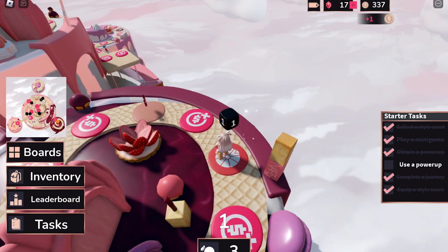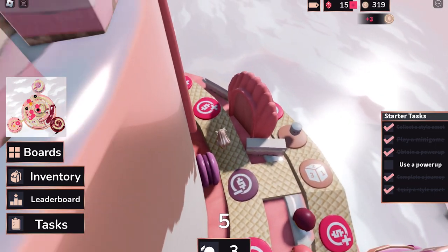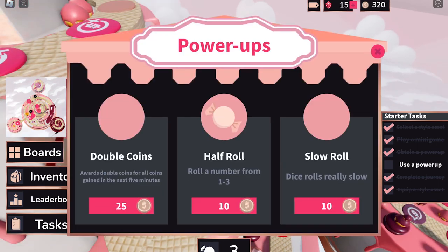Make sure that you have enough coins and dice to collect and purchase the assets. If you run out of coins and dice rolls, join the mini gates.